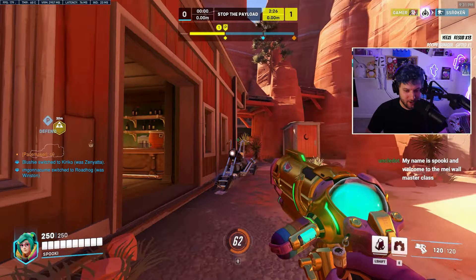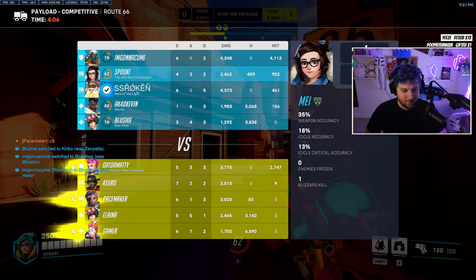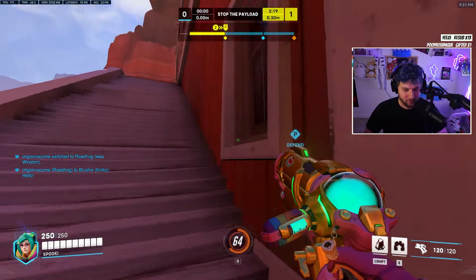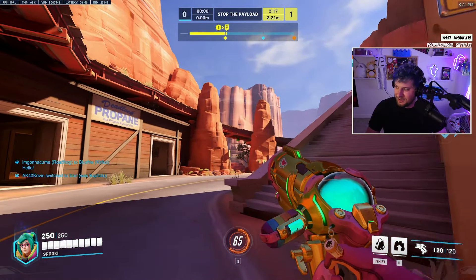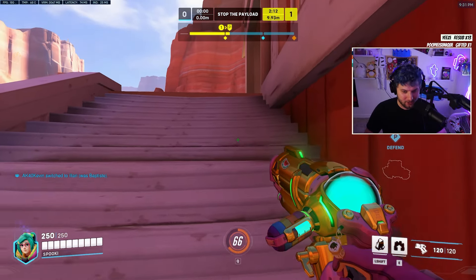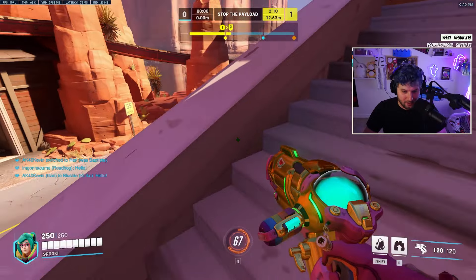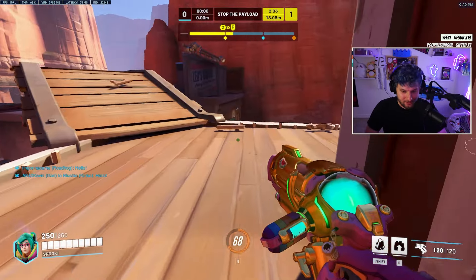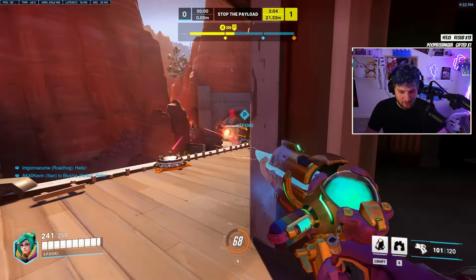We're going to regroup, and we'll hold pretty close. We actually had a really good hold there on first. We're going to try to hold closer, mainly because it's going to be hard for them to push through that choke, and wall is really strong on that first choke. Wall isn't really great outside of that on the second point, so if we can get an early hold, wall will be really strong here. If the Zarya gets too aggressive, I might be able to get a wall to force out her bubbles.